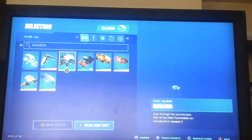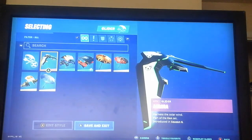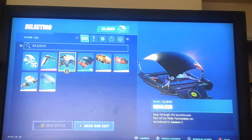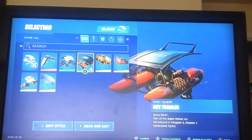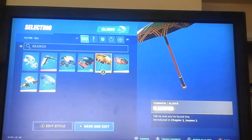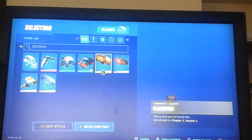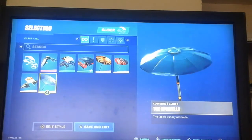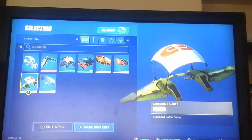Then over here we have all my umbrellas and gliders. We have the Aurora, which came with the Eons set. We have the Equalizer, which came with the Twin Turntables set. We have the Sky Trawler, which came with the Chapter 2 Season 1 set. Then over here we have Classified from Chapter 2 Season 2, the Fort Tilla Flyer from Chapter 2 Season 3, the regular umbrella, a fabled victory umbrella, and then the standard battle glider.